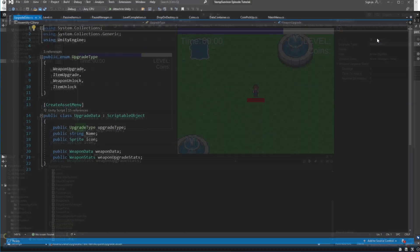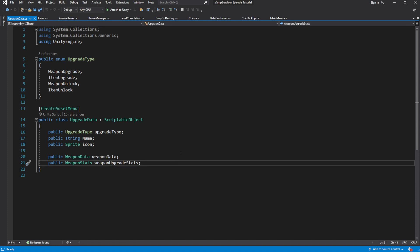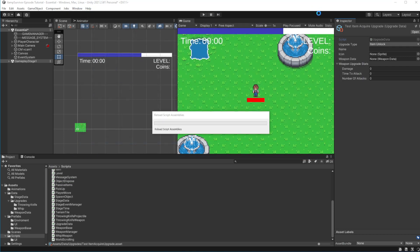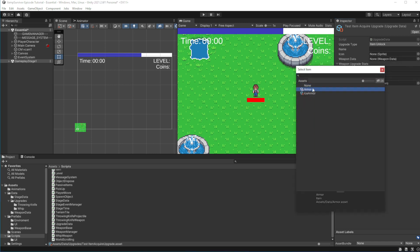Inside the upgrade data we need to reference the item we are going to acquire through the upgrade. Let's reference armor for testing.